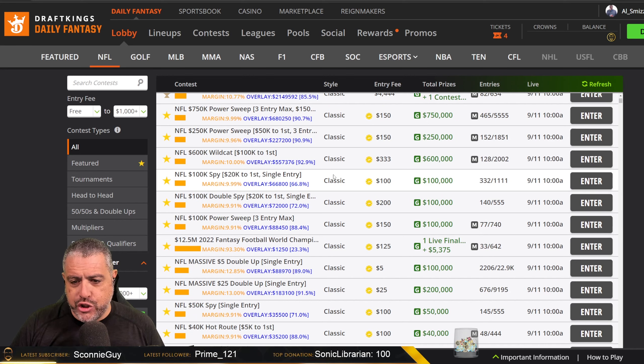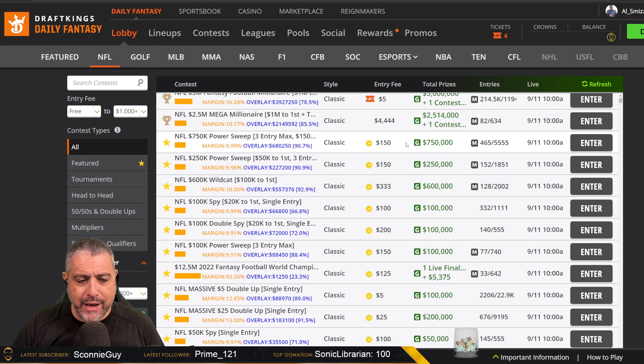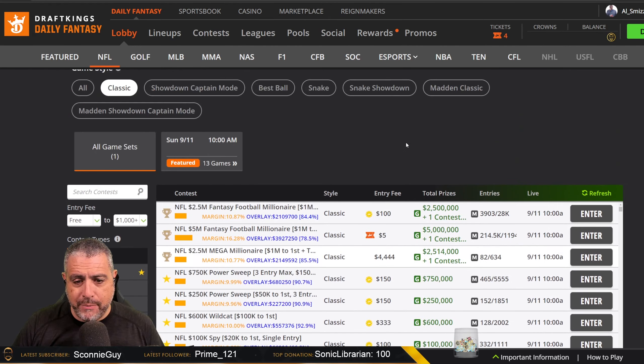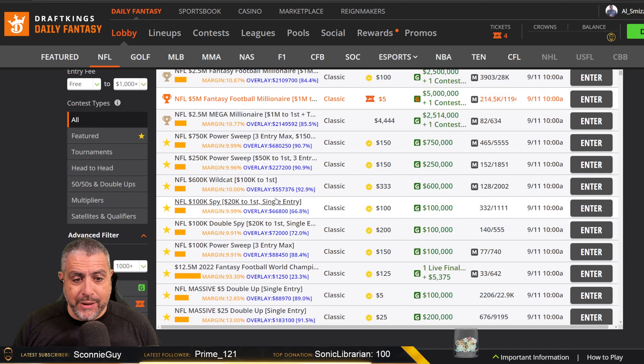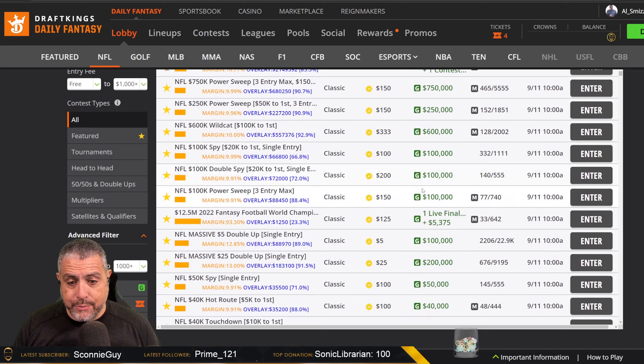If you want to play GPPs — guaranteed prize pool tournaments where you know they're going to pay out and you want the binkability aspect — there's a low dollar option. I would suggest sticking to things that are limited entry: 20 max, three max, five max, single entry. The limited entry tournaments also typically have smaller fields. The double spy has 555 runners, 1,100 runners in the $100 spy. They have lower dollar options as well.